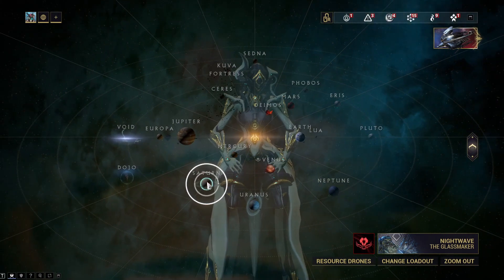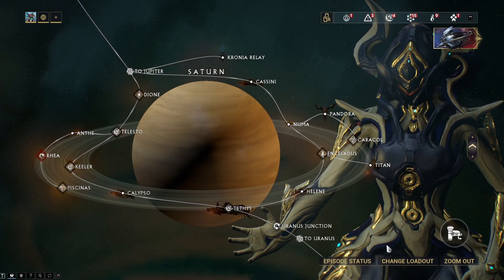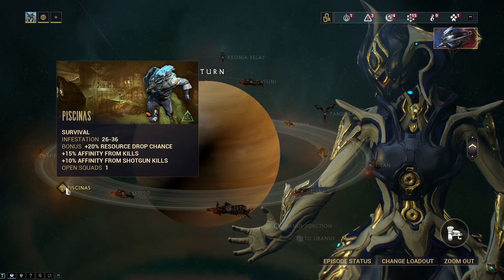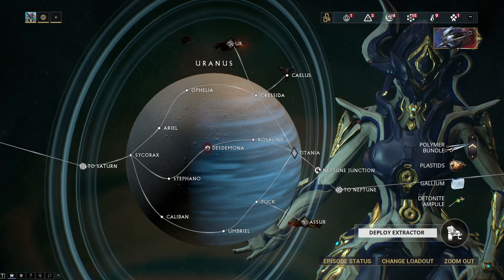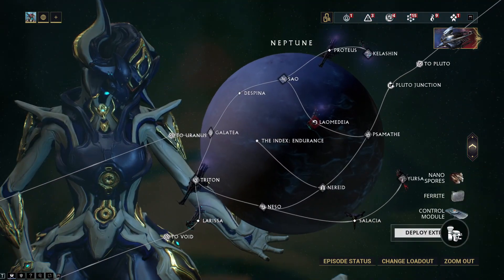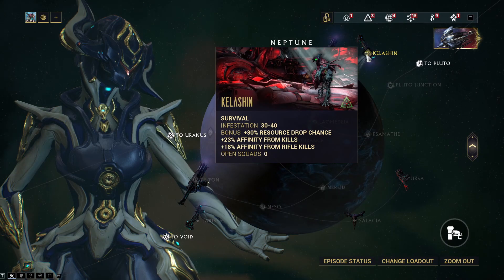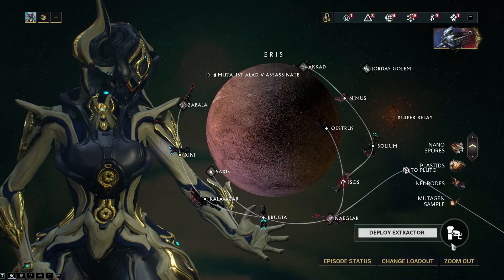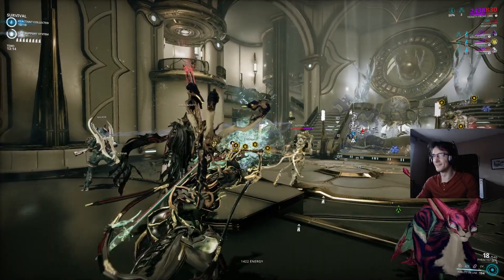Now you have your group: Nekros, Khora, Trinity, Equinox. You need a lot of enemies without a limit — survival missions are perfect. If you can choose, infested survival is better because you get a bonus resources drop chance. In the navigation map, choose a resource drone if it's not already active and hover over the extractor to see which resources are available on that planet. Resources at the top are common and resources at the bottom are rare.